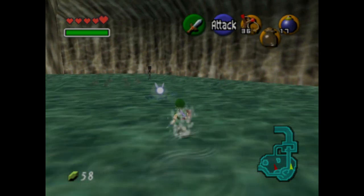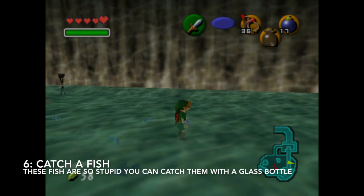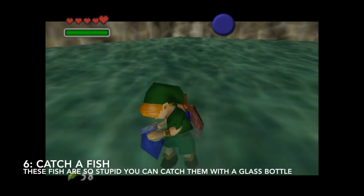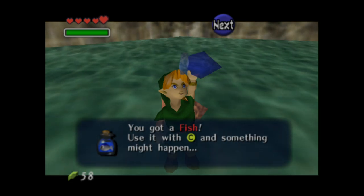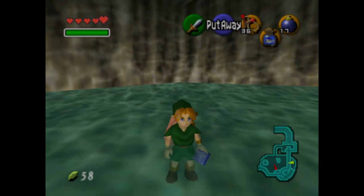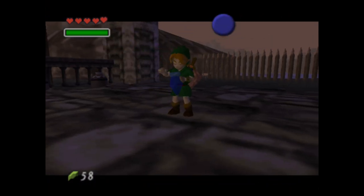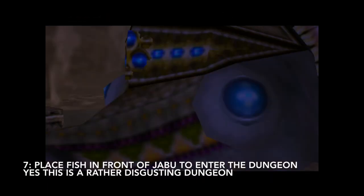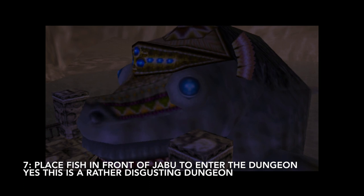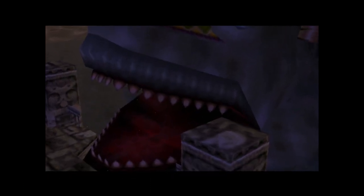Prior to entering Jabba Jabu, you have to do a fun pastime: fishing. Fortunately it's not as hard as the rest of Ocarina of Time. You just have to swipe your bottle in the water a few times and you'll hopefully catch a fish. Then you bring it over — good food for Jabu-Jabu, fresh fish, just how he likes it.